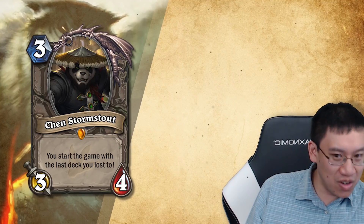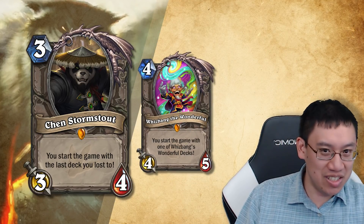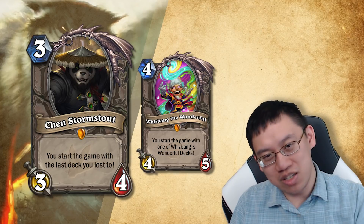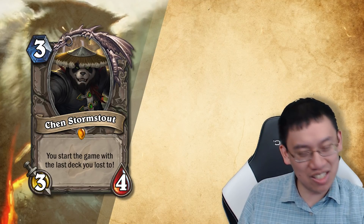Let's start with Chen Stormstout. It's a one-card deck card, just like Whizbang. You start the game with the last deck you lost to, which means you just simply put it into a deck and then it's your deck. Note that you can't play against Adventure.